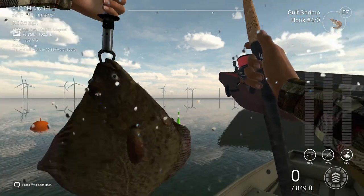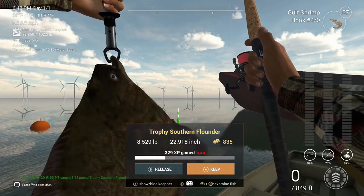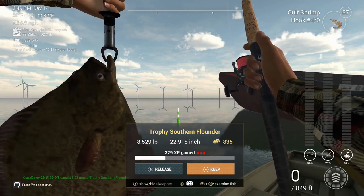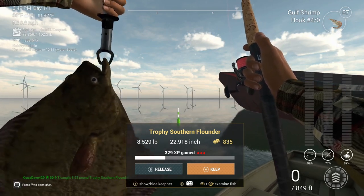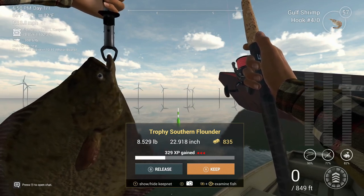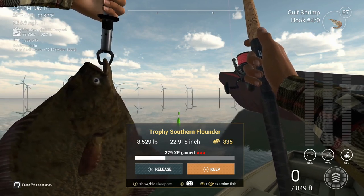Here we go — Southern Flounder! New personal best, 8 pounds. So this is going to do it for me. I went in and caught a trophy. It's slow fishing so I just can't sit here and try to get a unique or a bigger trophy, but I got something to feature. You can catch Trophy Southern Flounders right here and I'm sure there are unis here if you just sit and fish it. I got $835 and 329 XP with three red arrows. With a 15-pound setup you can get a lot more XP.